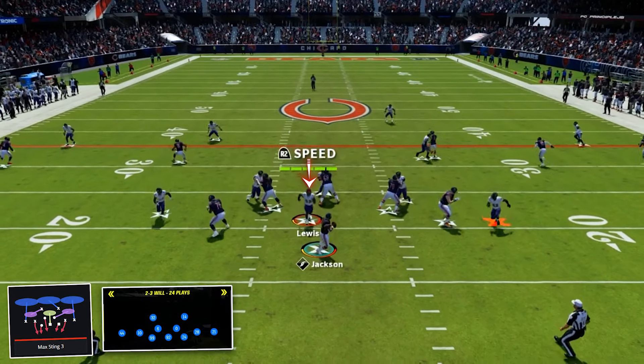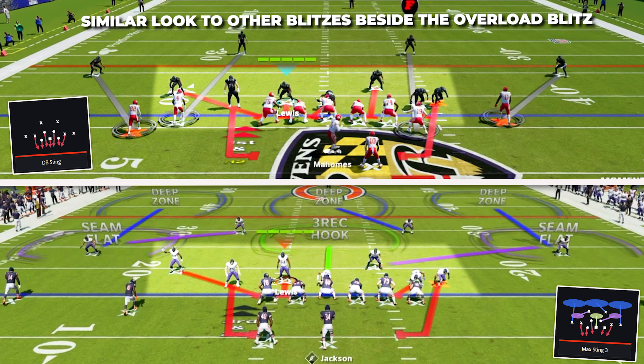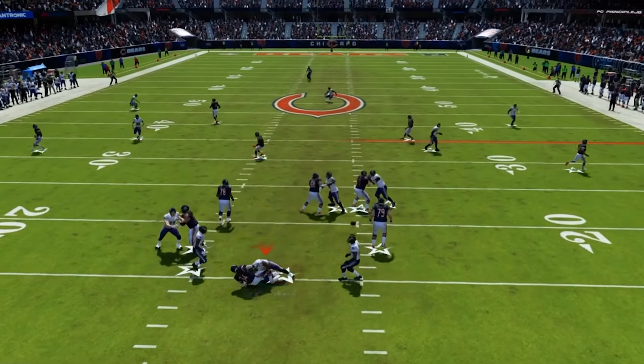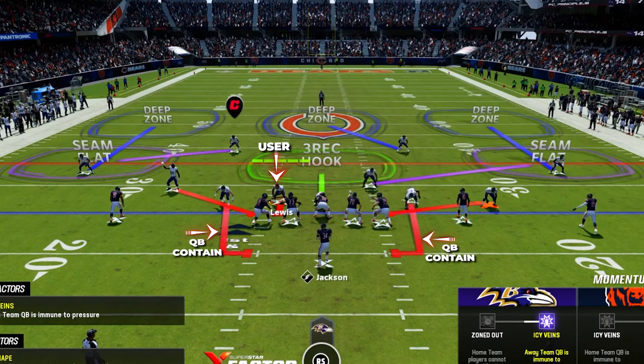On the back end we have a cover two shell, so it's going to be two players deep really trying to lock everything down over the top. Then you're going to have two players in the flats trying to shut down anything quick and easy underneath. You're also going to have a linebacker vert hook over the middle that can help you lock down the middle of the field, so you'll have that and the user really helping over the middle even if this blitz doesn't come in.